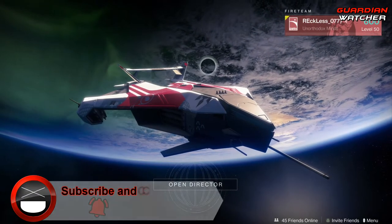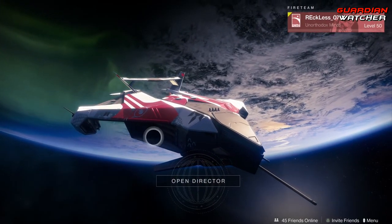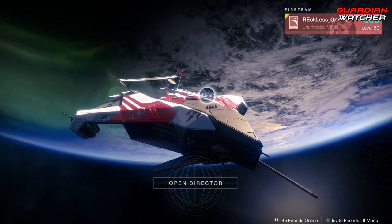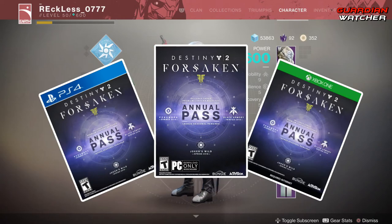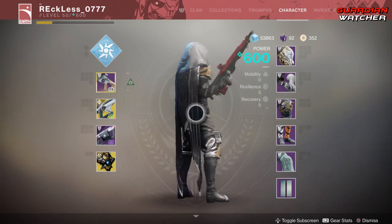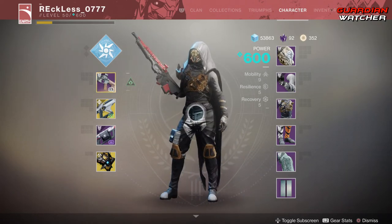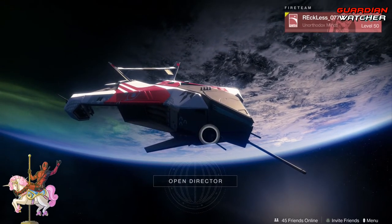What's up guys, Reckless here, welcome to Guardian Watcher. It is week 64 of Xur, and I do apologize for not getting this video out to you earlier — better late than never, right? But before we get into the video, if you haven't already entered into the Destiny 2 Forsaken Annual Pass giveaway for the month of January 2019, then click on the link in the description box below for your chance to win. I will be doing a video for the winners of December, so just stay tuned for that.